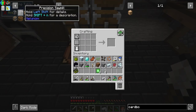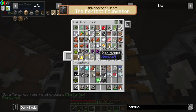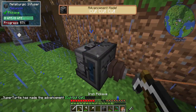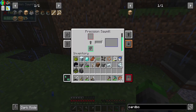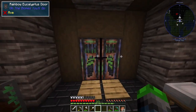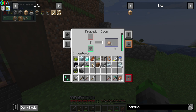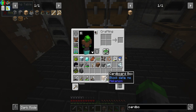Now that we have the glass we can make the precision sawmill — perfect. We just need the iron — perfect. Shebang, precision sawmill! We put some sticks in there, eight of them to be safe. Let that run, we'll sleep. We now have eight pieces of sawdust, which means we can make two cardboard boxes. Very cool.